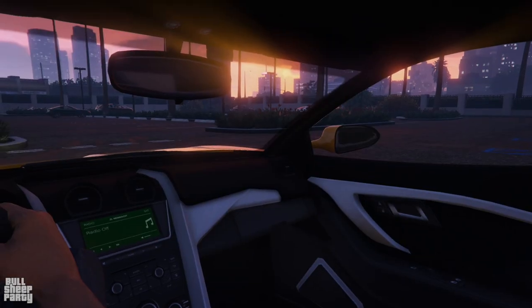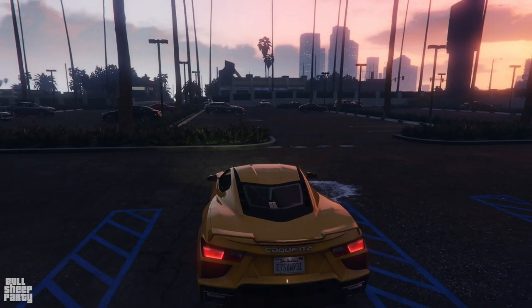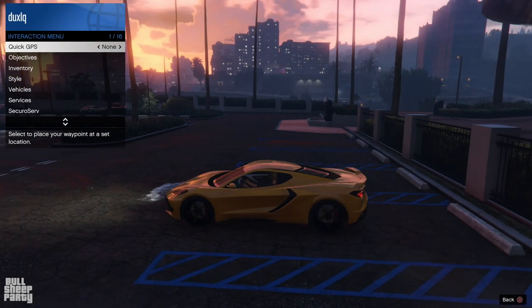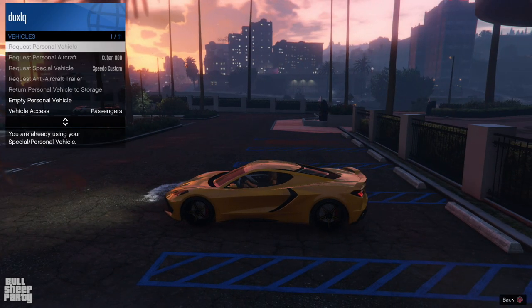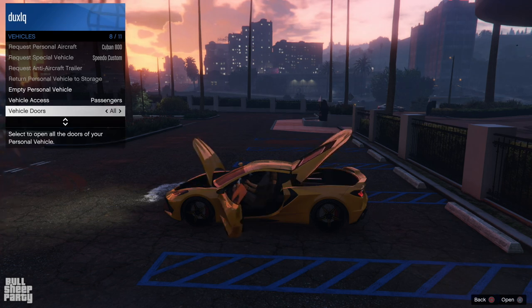In my opinion, just beautiful. This is what the interior looks like — it's nothing special but it's nothing horrible either. I'm very happy to say that you can open both doors, the hood, and the trunk, which is located on the front of the car.